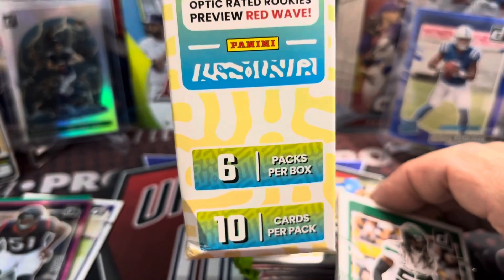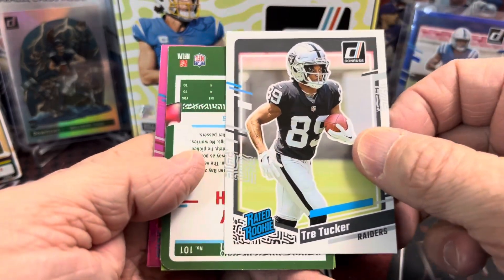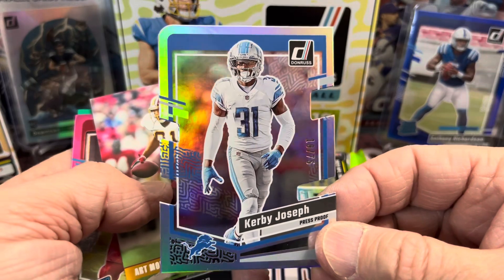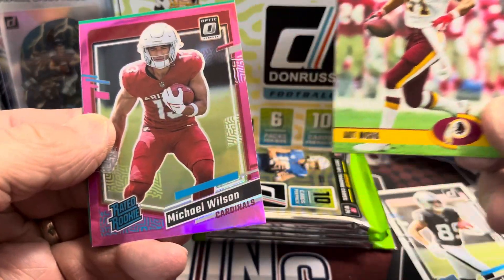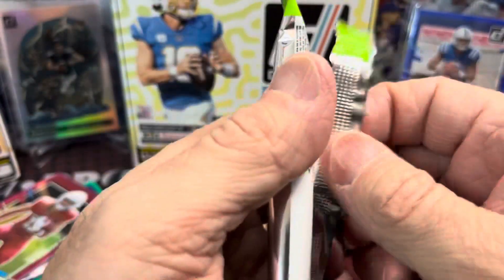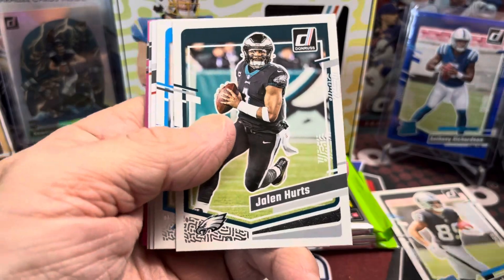I'm going to look — it says on the box 'Mega Box exclusive Red Waves.' So those are supposed to be Red Waves, I guess. They don't look like a Red Wave — they look pink to me. I'm not colorblind. Von Miller and we have a Dexter Lawrence. Our Rated Rookie is going to be Miles Murphy, and the card behind it is a Gridiron Kings — Eric Dickerson. Guy was a beast back in the day. And a Michael Mayer Optic.